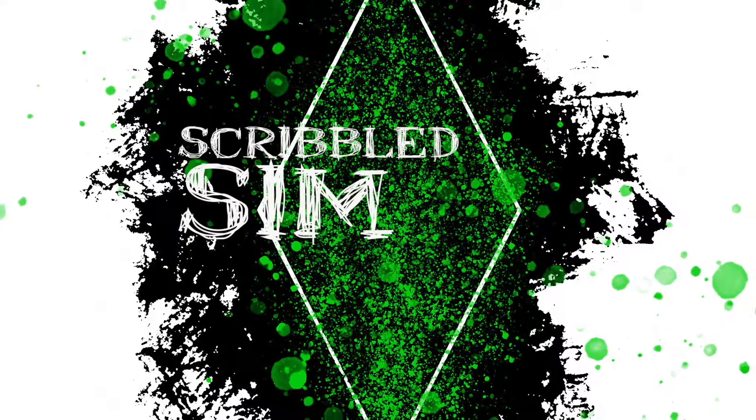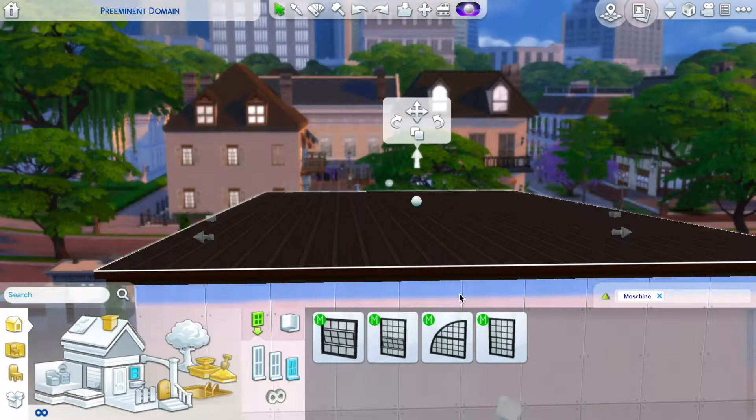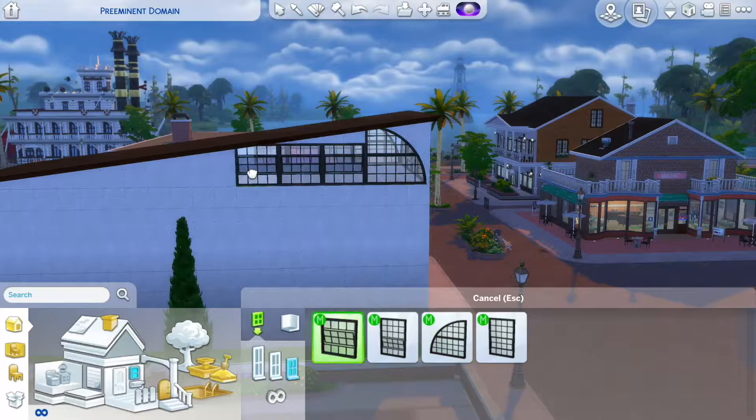Right now I'm reviewing the Moschino pack and I'm looking at all the windows. The build-buy mode doesn't have a ton, in my opinion. But I am placing the windows, building this kind of loft building, and I've seen a lot of people use a lot of windows. I wanted an entire floor that was surrounded by windows, so that's what I did.